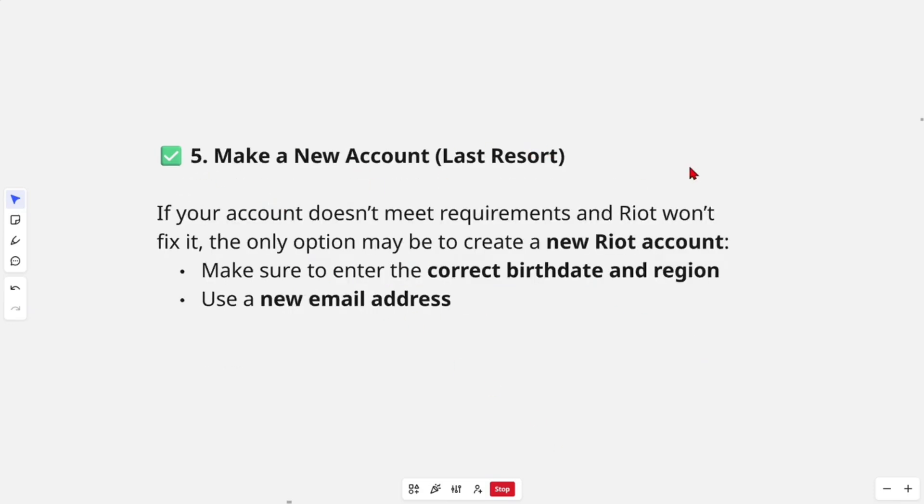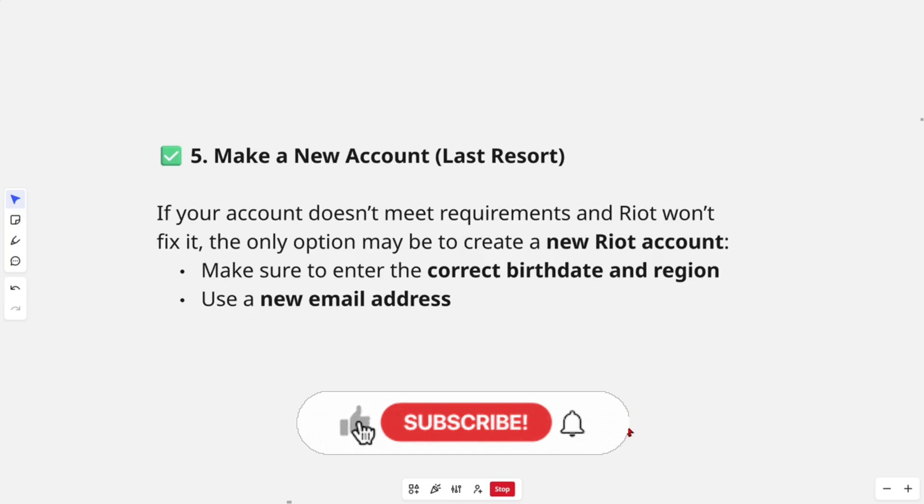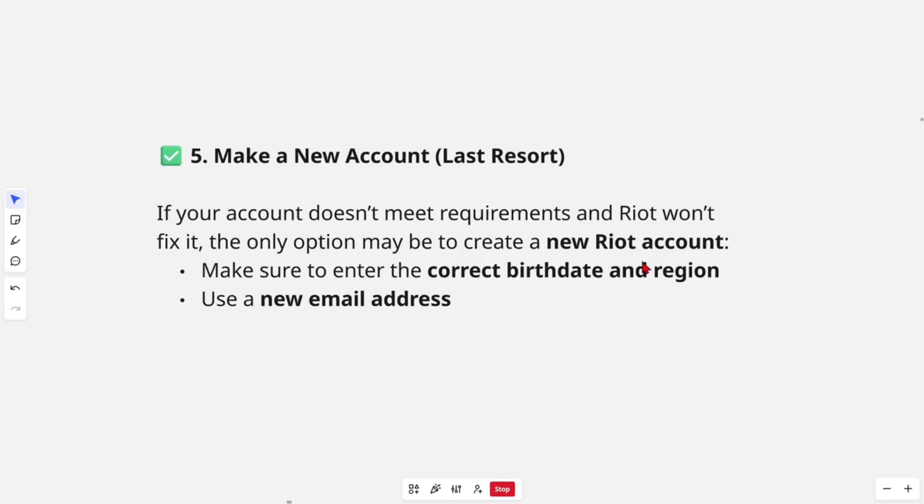Number five, make a new account — this is a last resort. If your account doesn't meet requirements and Riot won't fix it, the only option may be to create a new Riot account. Make sure to enter the correct birth date and region, and use a new email address.